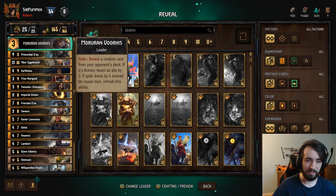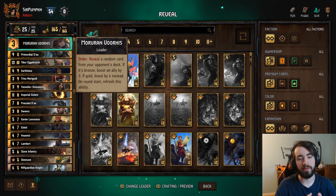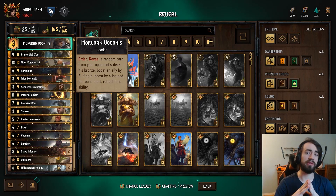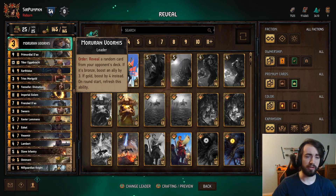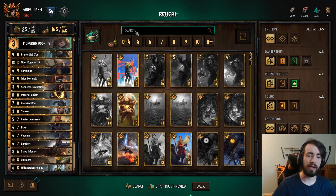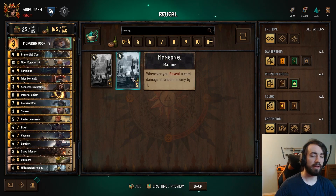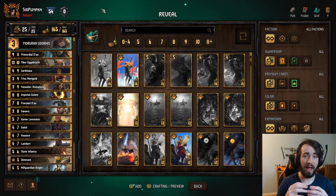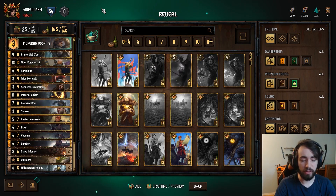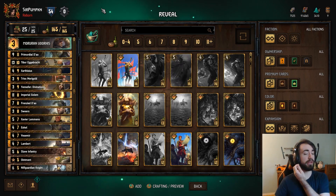Let's start from the top. Morvan: reveal a random card from your opponent's deck. If it's bronze, boost an ally by three. If it's gold, boost by four instead. On round start, refresh this ability. So similar to Ethne, you get to play this in round one, two, and three. Generally you would use this to keep an engine alive. The main engine in Nilfgaard for reveal would be Manganel — whenever you reveal a card, damage a random enemy by one. If you notice, I don't play this card in the deck. The reason being is it's a card where you have to draw in round one. If you don't draw this card in round one, it's actually pretty bad. So I just don't play the card.